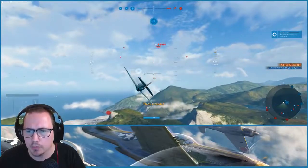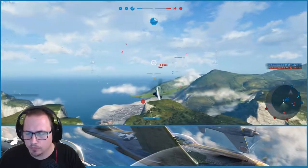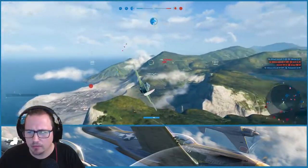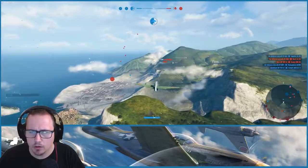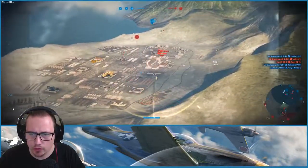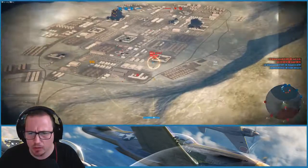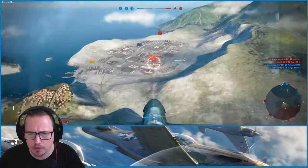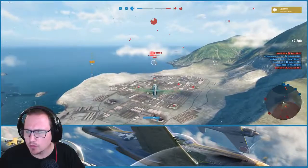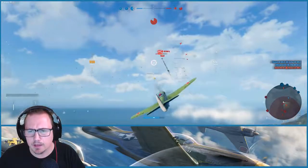There's a BF-109G coming. So far it's very stable — a very stable gun platform. I think we've all come to expect that from Yak aircraft. Low survivability, however very good in turns, very solid gun armament. In terms of higher tiers we're looking at better boost and such, but I think this plane is going to be very formidable when it comes to being able to cap and defend.